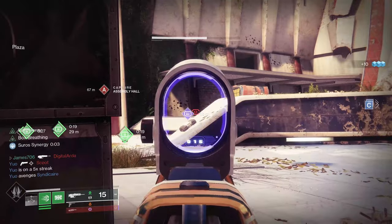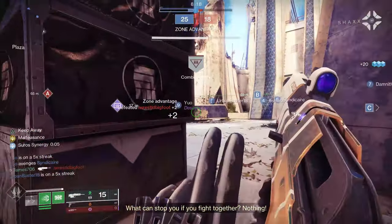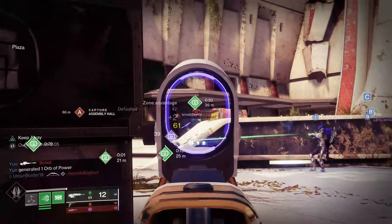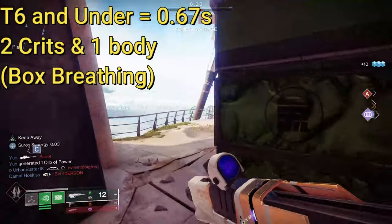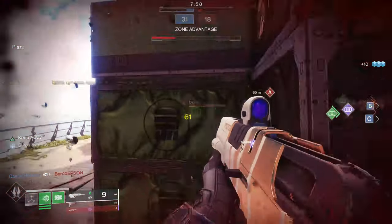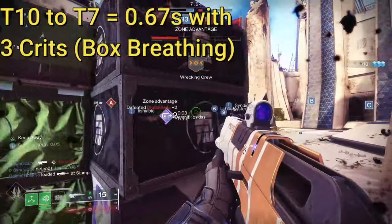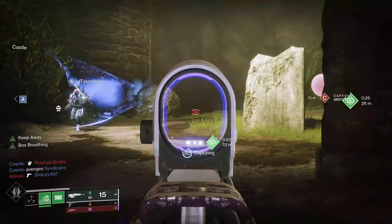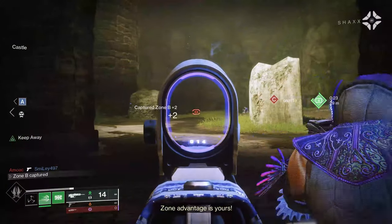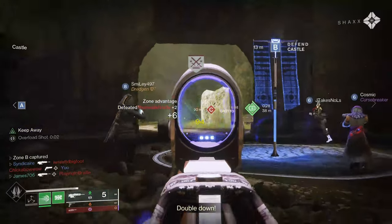Banshee has been selling this pretty regularly — I did get another roll that had hatchling. But once I saw this roll with Keep Away and Box Breathing, I had to take it into PVP just to see how it performed. With Box Breathing, you are able to get that 0.67 time to kill. With Guardians rocking tier six resilience or less, you get the two crit and one body to secure that 0.67 TTK. If they're rocking higher resilience, you need three crits, and it's very easy to do with scout rifles — just lane and get those kills easily.